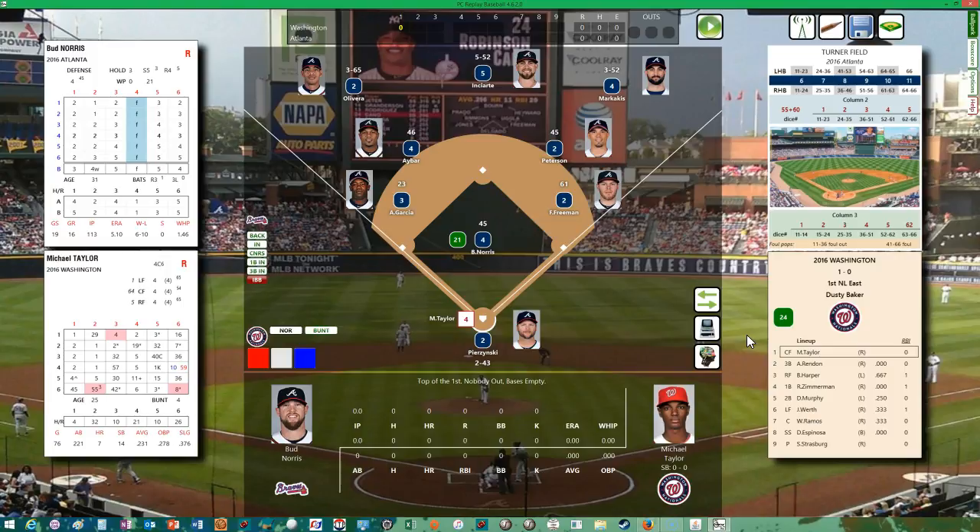For the visiting Washington Nationals, batting first and playing center field is Michael Taylor. Batting second and playing third base is Anthony Rendon — still getting myself familiar with the Nationals team. Batting third is Bryce Harper. Batting fourth is Ryan Zimmerman at first base. Batting fifth is Daniel Murphy at second base. Batting sixth is left fielder Jason Werth. Batting seventh is catcher Wilson Ramos. Batting eighth at shortstop is Danny Espinosa. And batting ninth and on the mound is Steven Strasburg.